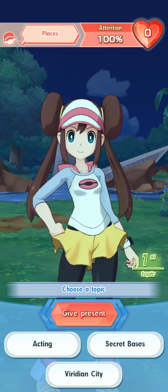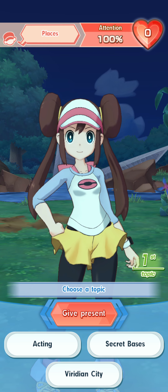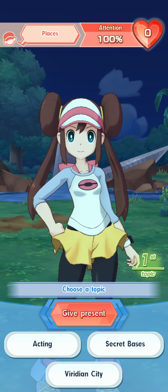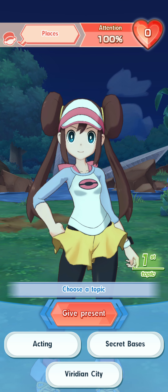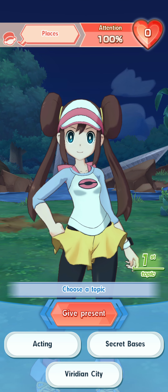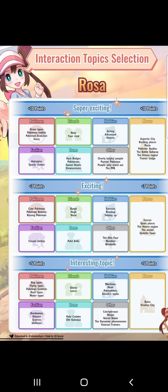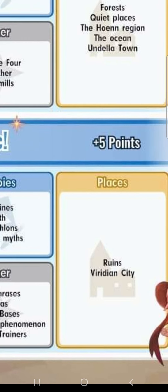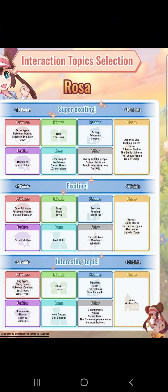We've got places as a hot topic now, and what we're going to do for our first two choices — we're not going to drop attention, and that means Rosa won't leave the conversation. So it's important for us to focus on the big pointers rather than the hot topics. We've got acting, secret bases, and Viridian City. We know places is a hot topic, but Viridian City is a very low tier choice and only five points. We want to go 10 points if we can.